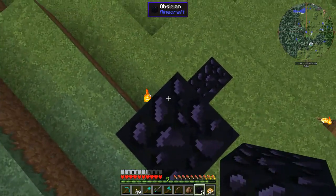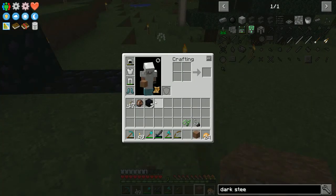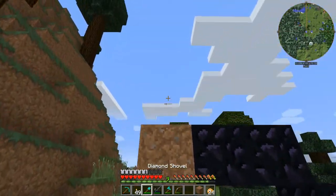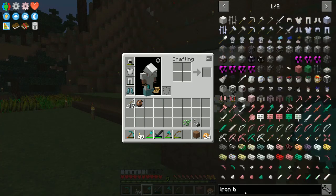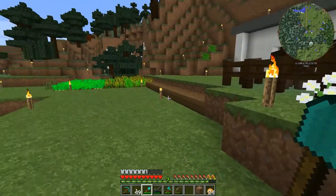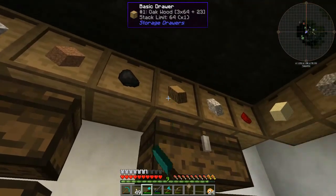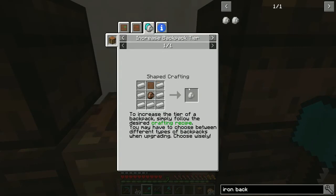I forgot about the bouncy boots — I love it. I should upgrade my backpack though, because it's not that much to upgrade to an iron backpack. Last little thing — I need a chest. I get so distracted. There are so many things I want to do. This is what happens when you play a new fun pack — you just want to go. Let's grab this iron backpack.